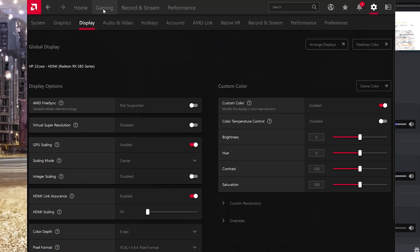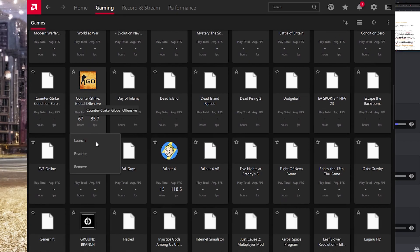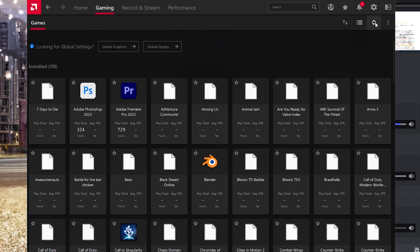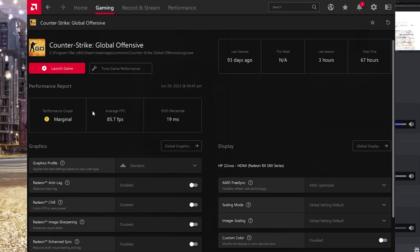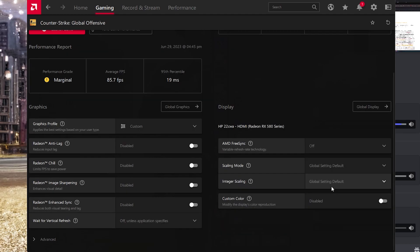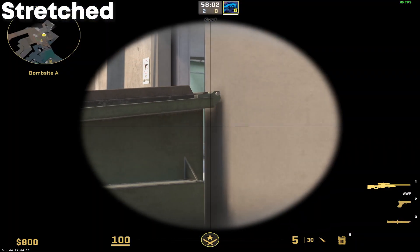Once these settings are applied, because of some fault with AMD software, you must next open the Gaming tab along the top of the screen, find CS2, right-click it, and remove it. Then simply re-obtain it by refreshing your games list at the top right of the screen. Enter the settings of the game by clicking it, make sure AMD FreeSync is disabled, and then make sure your preferred scaling mode is set for the game itself. And just like that, you should now be set to launch the game in 4x3 with your preferred scaling mode.